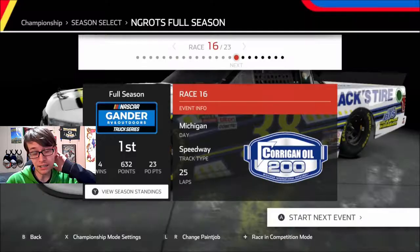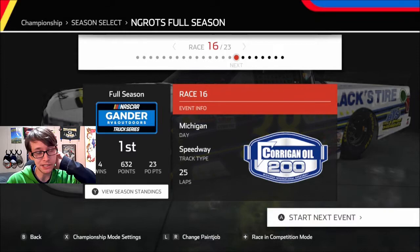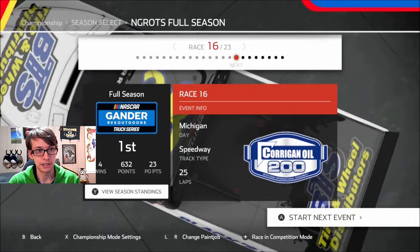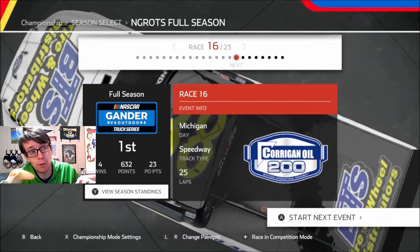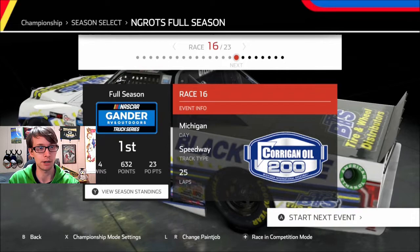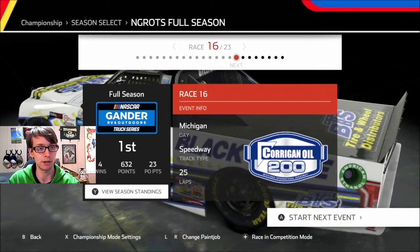Here are the points standings after that race — we are 17 points behind Stuart Friesen. I'll see you guys next time when we do the regular season finale at Michigan International Speedway, the Corrigan Oil 200. Hopefully I won't be as annoyed by the intensity of the championship points battle. 17 points can be gained just in the stages if the guy chokes. I'm not going to use a custom setup because Michigan is always one of the easier tracks in the NASCAR Heat series. We'll count on track position and getting big runs with the draft — it's that kind of track with these low horsepower trucks. See you next time, that's that, episode over.